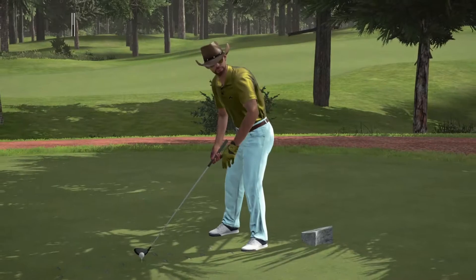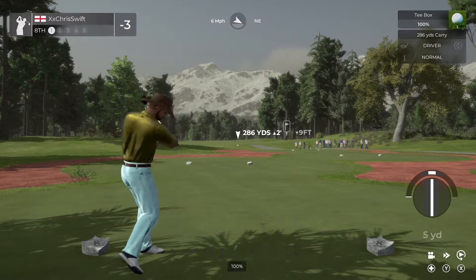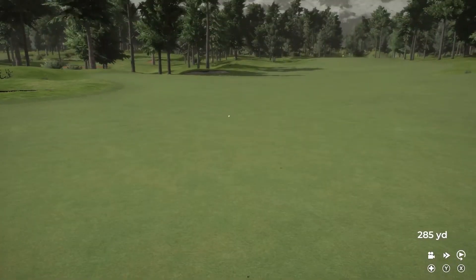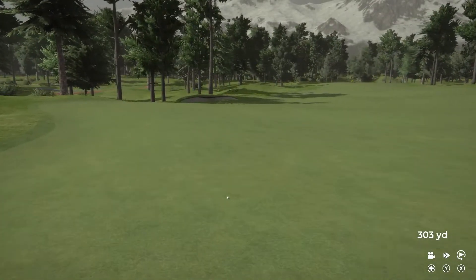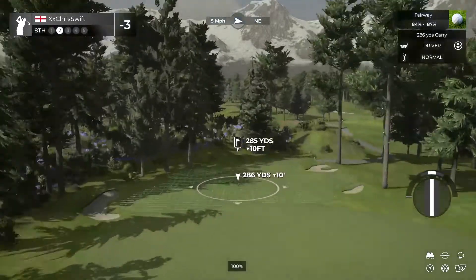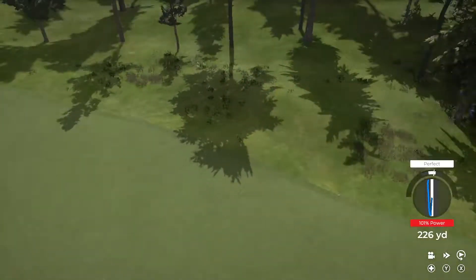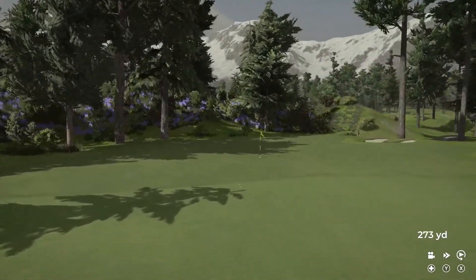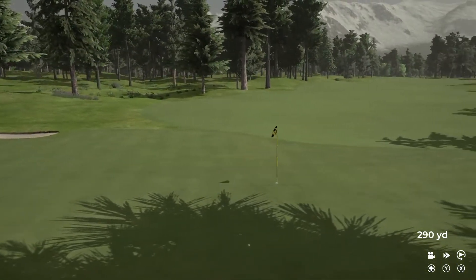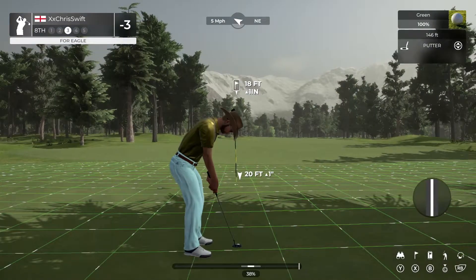And that'll leave you right there at three under par. The eighth hole is laid out right in front of us — let's see what we can do. Oh dear gracious, he just tattooed that one. That's bold, using the driver off the fairway — I'll take it. Look at you go, on the green under regulation, putting for eagle here. Good stuff.